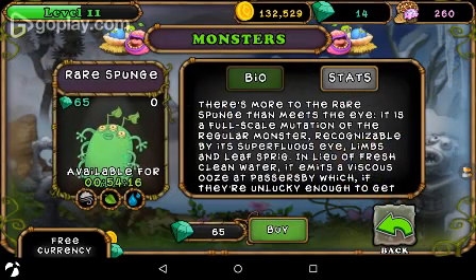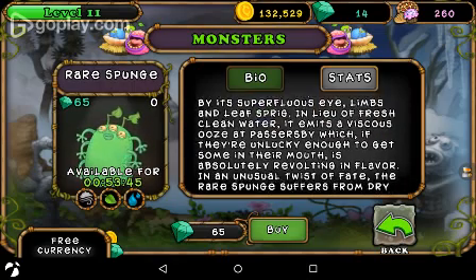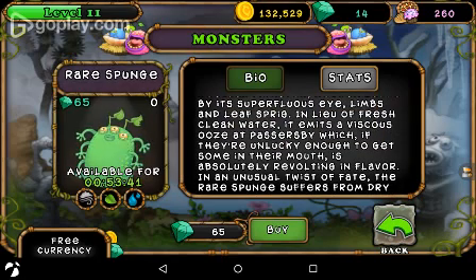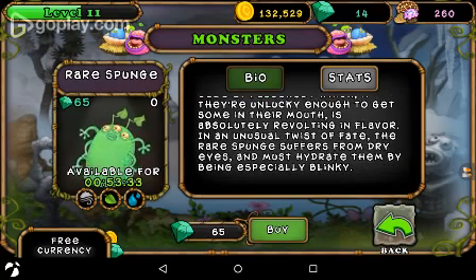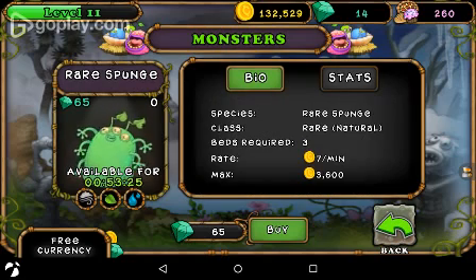Next on the list is the Rare Sponge. It costs 65 diamonds, I have zero of them, it's available for 54 more minutes, and it's a mixture of the air, leaf, and water elements. It says: 'There's more to the Rare Sponge than meets the eye. It is a full-scale mutation of the regular monster, recognizable by its superfluous eye, limbs, and leaf spring. In the midst of viscous ooze that passes by — which, if they're unlucky enough to get some in their mouth, is an unusual twist of fate — the Rare Sponge suffers from dry eyes and must hydrate them by being especially blinky.' It's a Rare class, takes three beds, gives you seven coins per minute, and can hold 3,600.